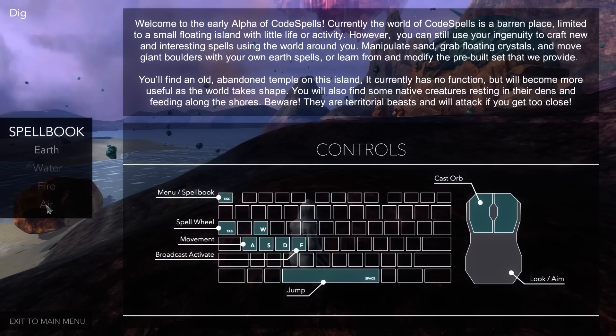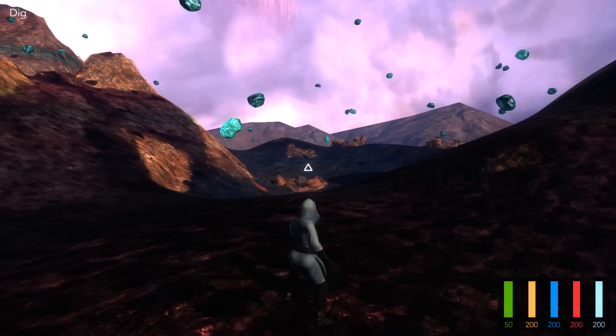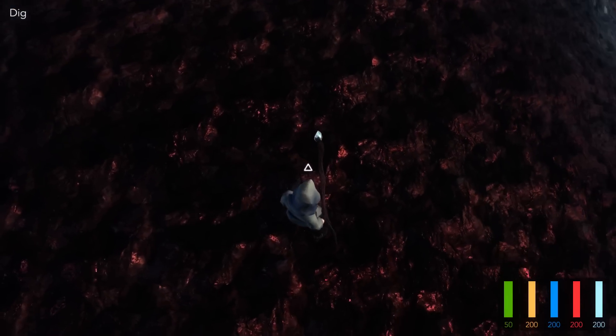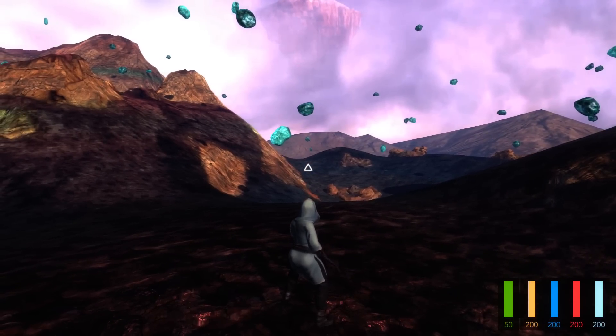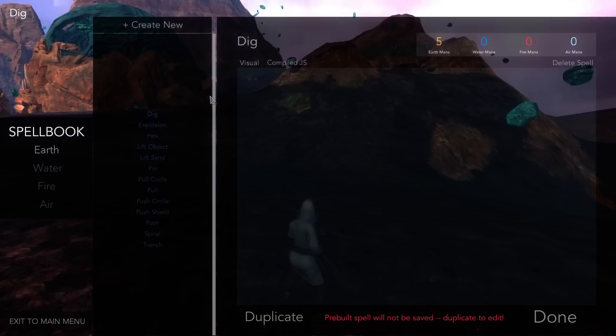We also have Water, Fire, Air, and eventually Life categories of spells, but in this version of the Alpha, only Earth is accessible. And the coding toolbox is not fully fleshed out, as you can see over here when we go into spell edit.